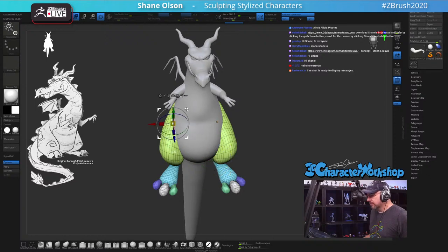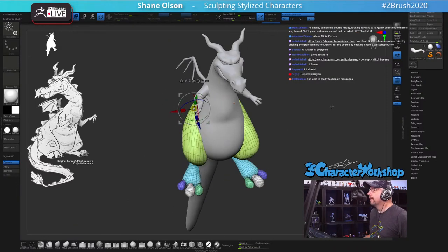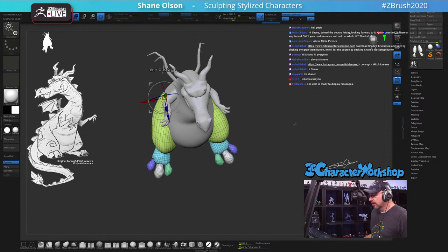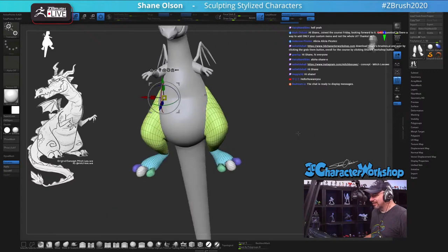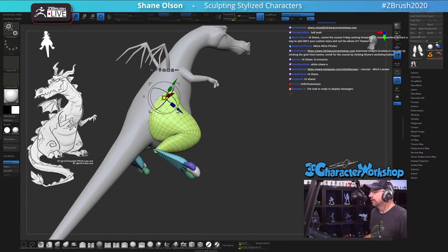I'm going to move the legs away from the body slightly but I want to pivot from the hip where it's sticking. Is there a way to add only your custom menu and not the whole UI? Absolutely Mark — can you send me an email to shane.olson at 3dcharacterworkshop.com and I will get that figured out for you and get you set up.